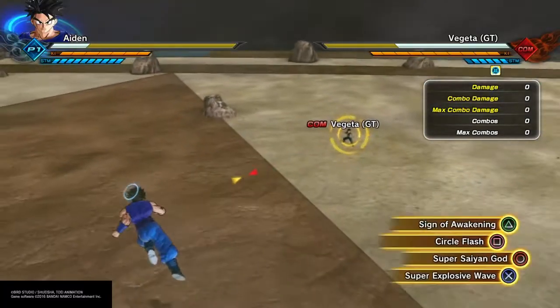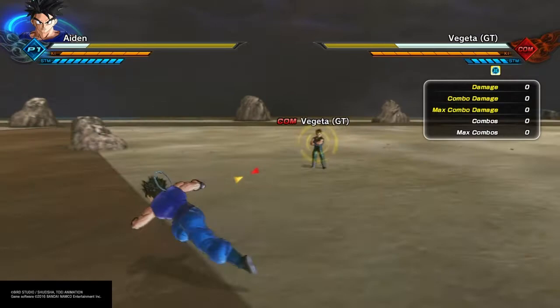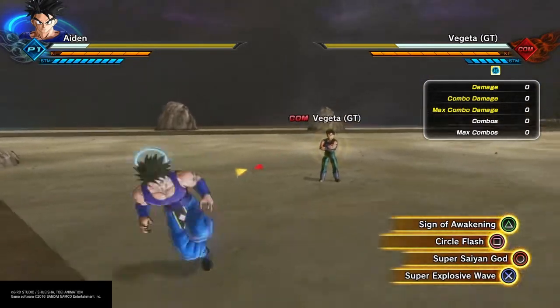Alright, now we're in the training room against Vegeta — Vegeta, the Prince of all Saiyans. And we're going to test Circle Flash first. Alright? Cool.